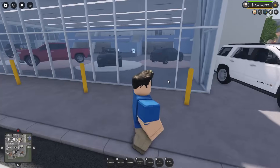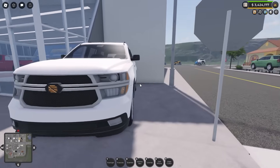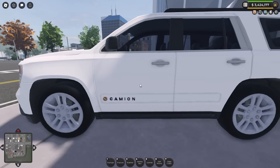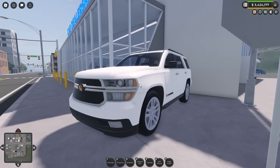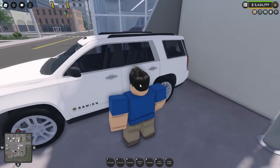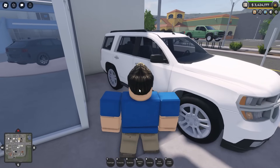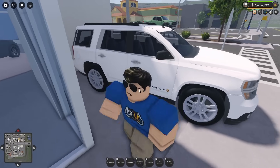I've been pretty lucky to actually spawn in a server with both of these at the car dealership. First of all, take a look at the Tahoe outside. It actually looks so good with an interior, being able to see through. Even though the detail inside is very minimal, just the fact that you can see inside the car, it looks so good.